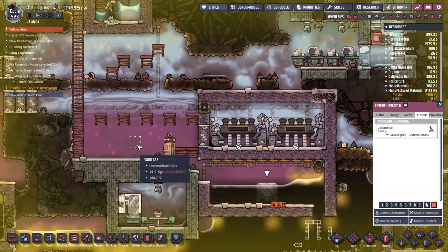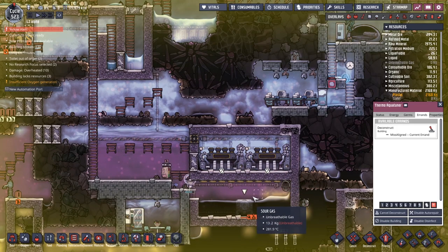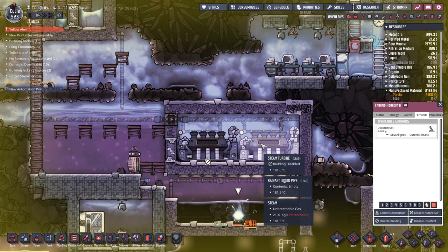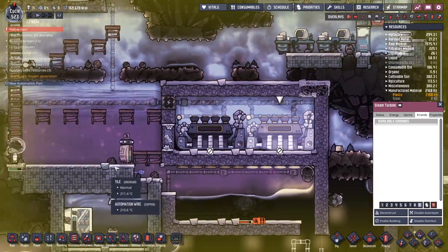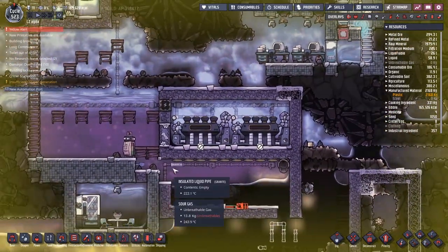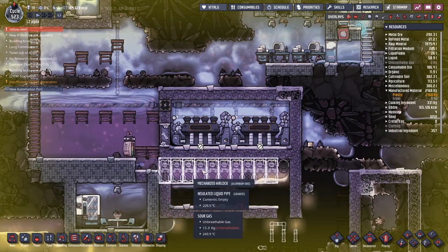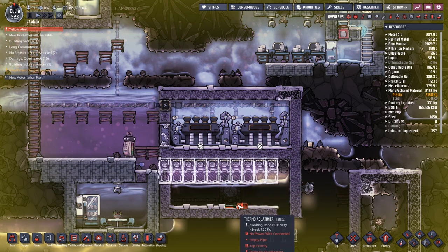The problem we've got right now is the sour gas underneath has not been - it cannot be processed by these steam turbines. That is the big problem. We want to get enough steam underneath so these steam turbines can start working. The fact that we also have steam in here means these are over 100 degrees and we need to try to lower that. I was playing on a casual game yesterday and I accidentally ended up deleting entire rows of gases, which made me think maybe I can break down these gases as well.